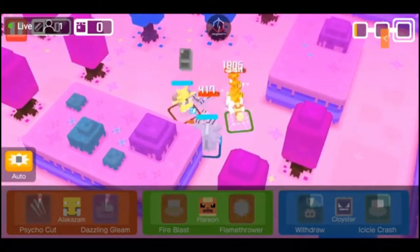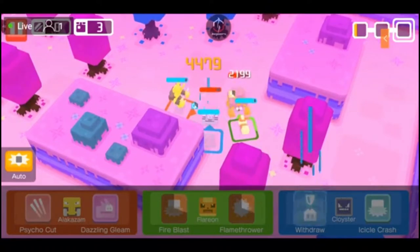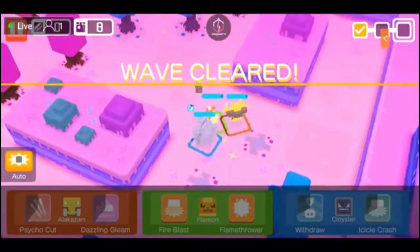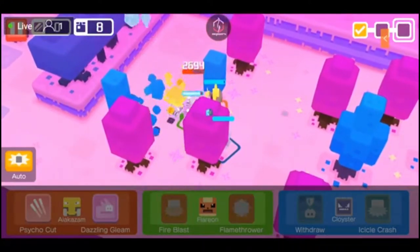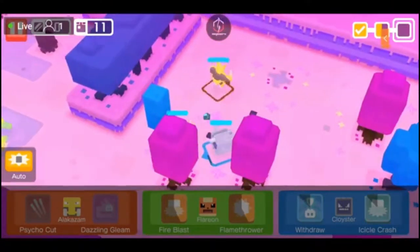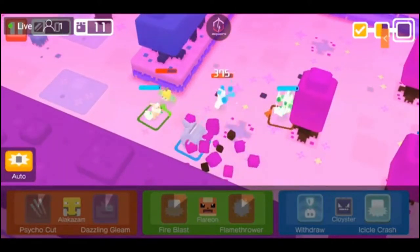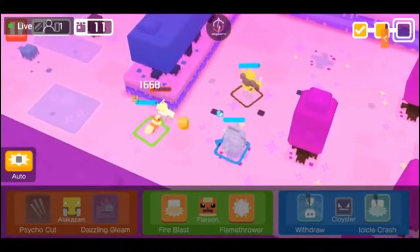Poison-type Pokémon here — Alakazam is going to go on a super effectiveness spree. Flareon gets to do pretty good against Parasects too. The boss for Expedition 7 is about 12,000 team requirement and I'm only at 8, so it's another 4,000 higher than me. I wonder if I'm going to be able to complete that. I don't remember who the boss was either, but we'll try to figure this out.